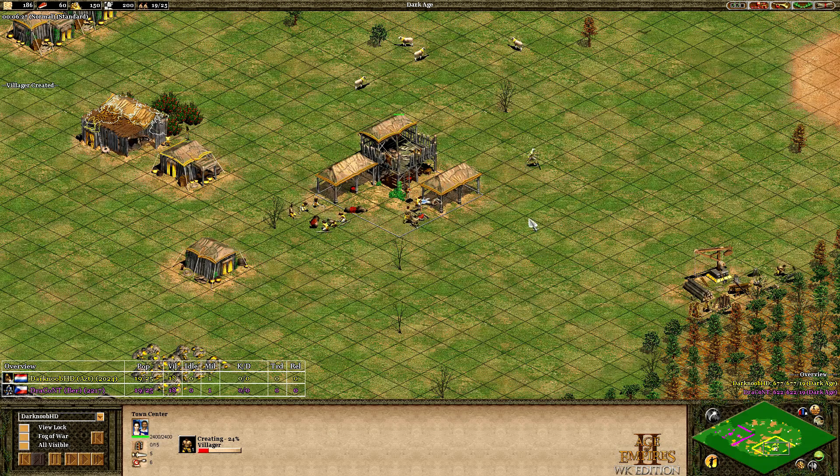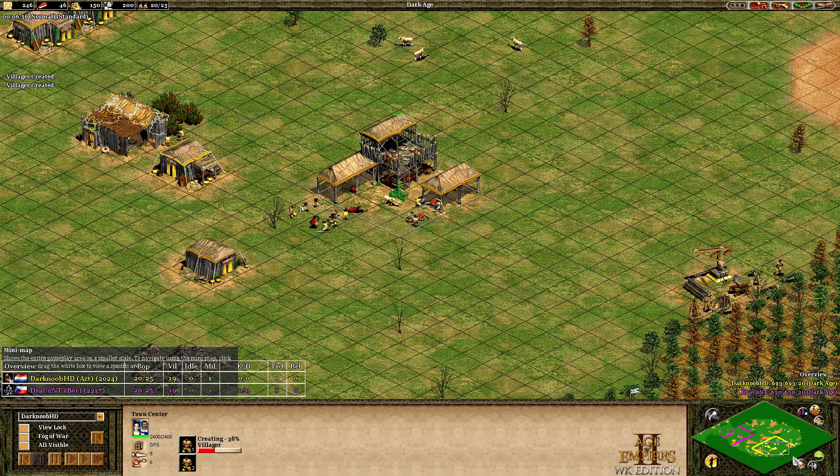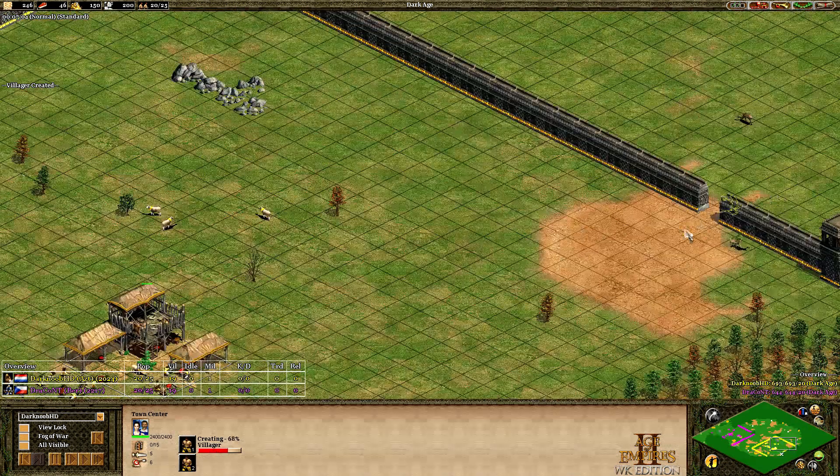Hello, welcome back. I found another game that I think might be worth casting. It's Dark Noob against Dracont, and it is Aztecs for Dark Noob, again playing in yellow. And Dracont this time playing Berbers.